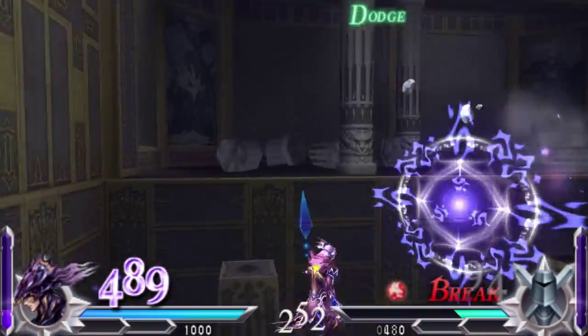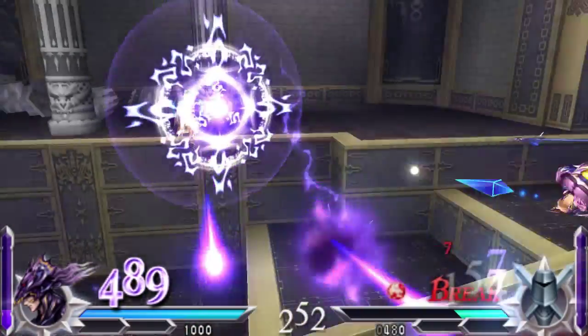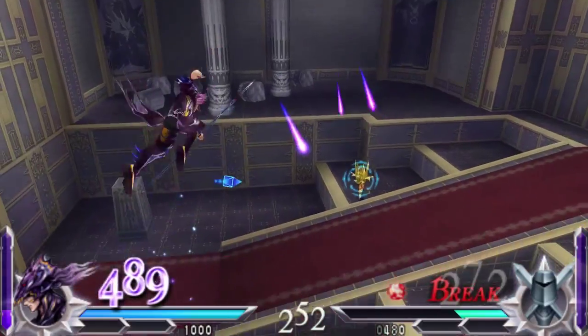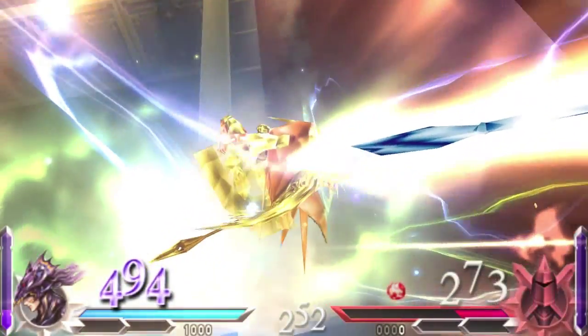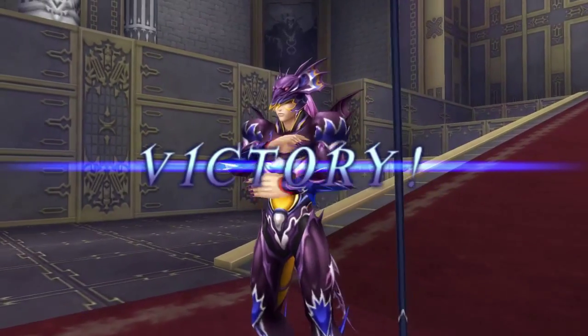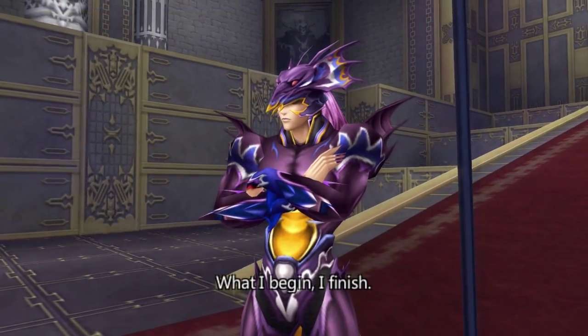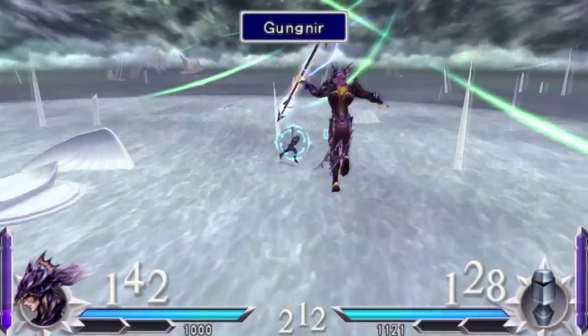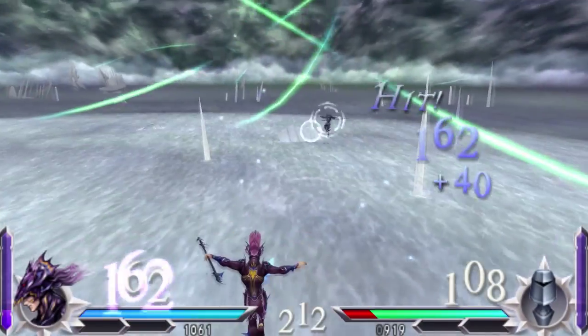Here's another cool move. Let me throw this spear at you. If I attack with this move, it will drag the opponent forward until they hit the wall, and then it deals HP damage, which is really cool. It also deals a fair amount of bravery damage too.